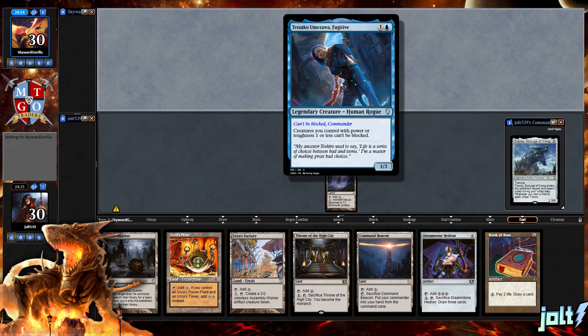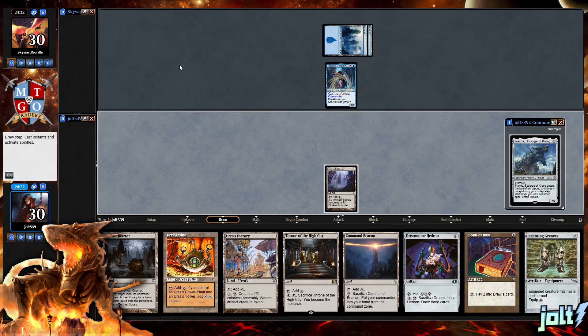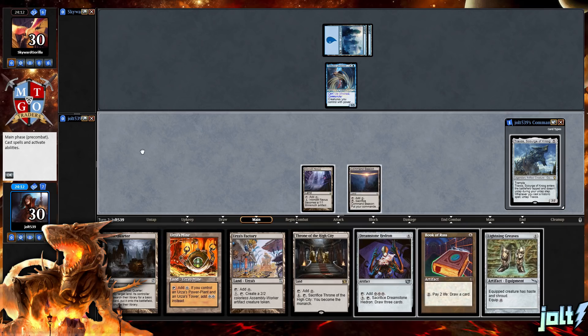Tetsuko is kind of becoming one of my favorite cards from the Dominaria set. It's just a really good way to end up with a really fun board state — I can use my Filibuster deck too. Let's get down Command Beacon and pass the turn.